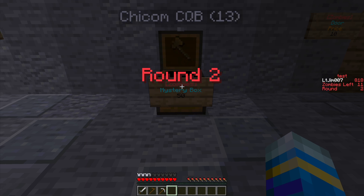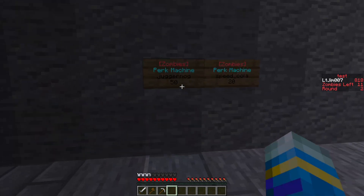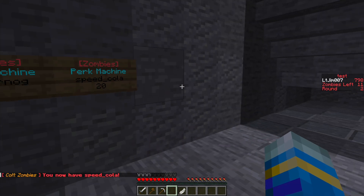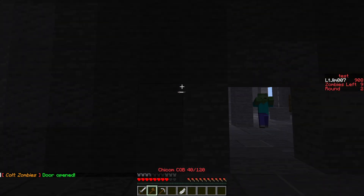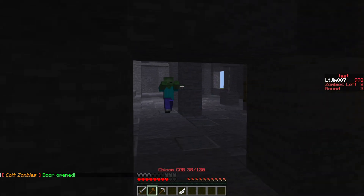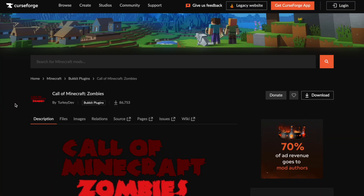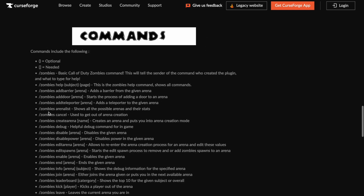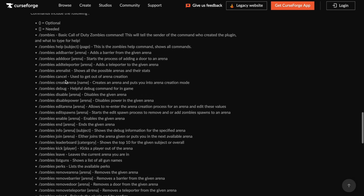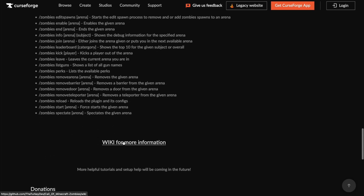We can right-click the mystery box — we're going to get the Chicom CQB and can swap that with our starting pistol. I'm going to come over here and get a perk — we now have speed cola. Let's go ahead and buy the door; it opens and the spawn points in here start working. Over on the CurseForge page — there's also a Spigot page — you can see the commands are very straightforward: create the arena, set the points, and then add doors, barriers, teleporters, guns, and perks.